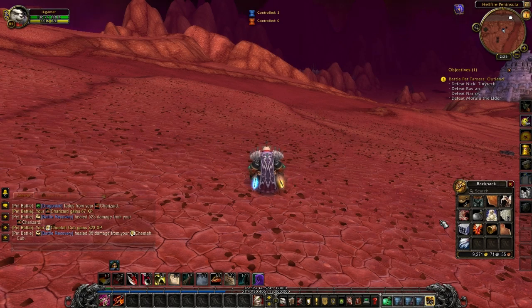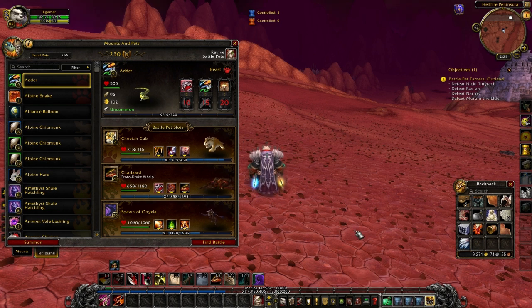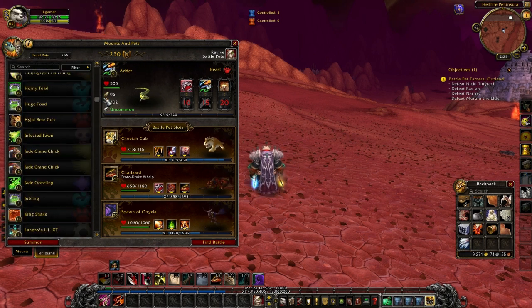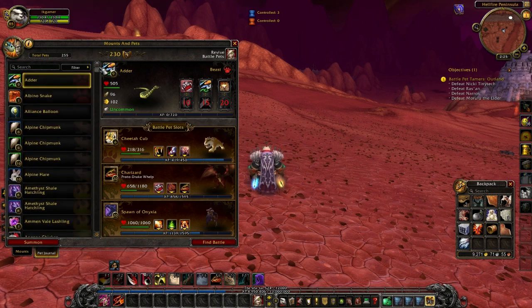First is your pet journal. Your pet journal will keep track of all of your pets that can be accessed on any character tied to that account. On the left hand side is the main list, and at the top is a search feature to allow you to locate a certain pet within that list faster.